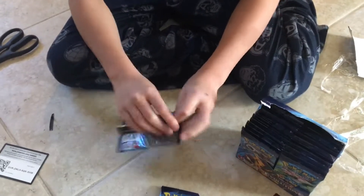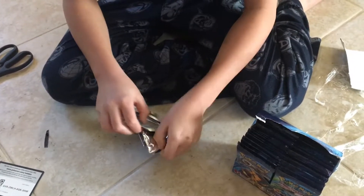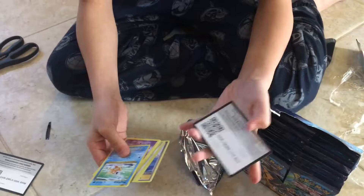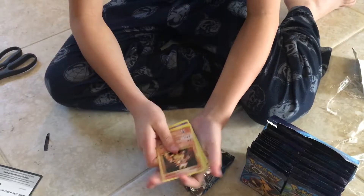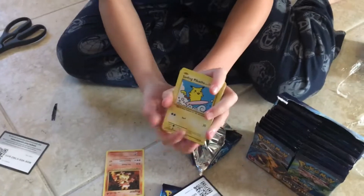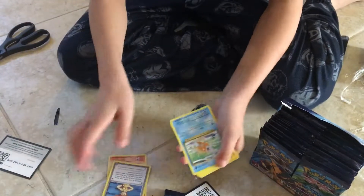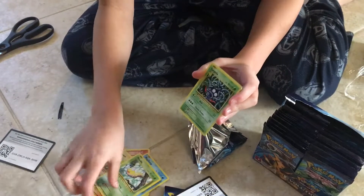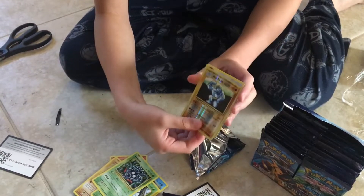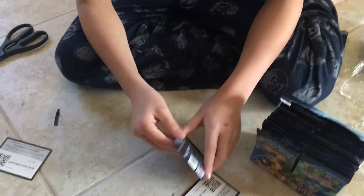Let's open this. Here's the booster code. We have Magmar — oh my gosh, we got a secret rare! Surfing Pikachu, secret rare! Another Misty, a Magikarp, a Gastly, a Sandshrew, a Weedle, a Tangela, a Reverse Machop, and a Farfetch'd. It's insane because that's my first secret rare!